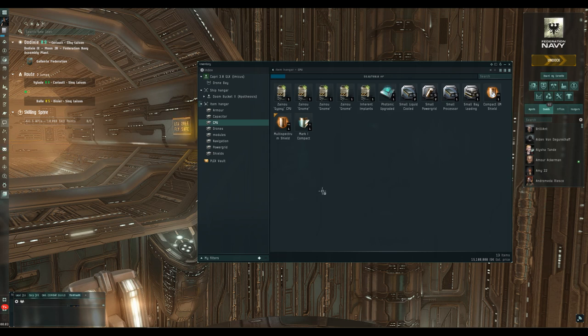Back to the CPU situation. We've got basically the same setup — a selection of implants and one module that will give us more CPU: the co-processor. I've got the upgraded version here, which gives better performance than the base model. It's a low slot module, and I wouldn't recommend fitting more than one — you'd be better off looking elsewhere to reduce CPU rather than using up two low slots.